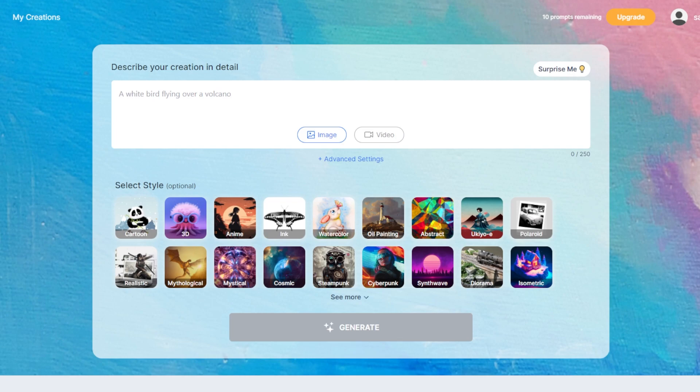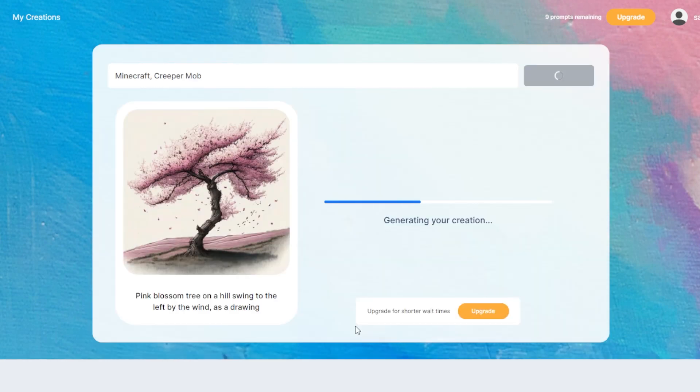Starting with number one. This one's called GenCraft. For this one we will see what it thinks that a Minecraft creeper looks like. So first let's select the 3D, and then we type 'Minecraft creeper mob'. Now let's see what the AI thinks that a creeper is in Minecraft. I think it's gonna be a monster, but let's see.